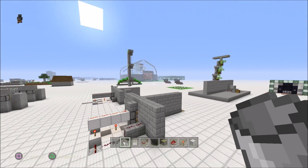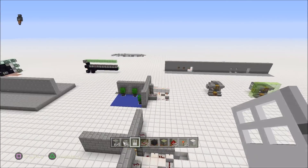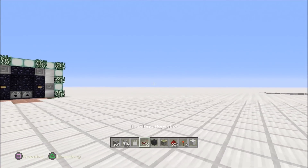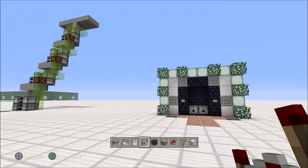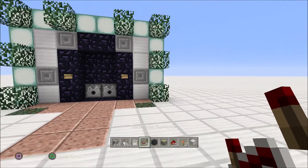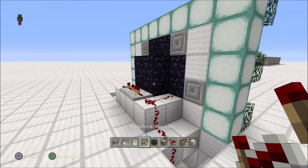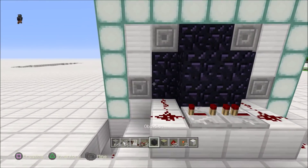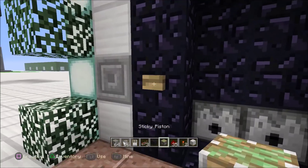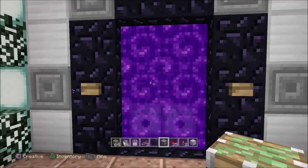Hey there guys, Skippy here from Skippy6Gaming coming to you from tutorial land. Today we're gonna do a super simple on/off nether portal. I made it all fancy looking. This one's got one extra step but it really breaks down to super simple. You walk up here, press the button, and it turns on — easy enough.